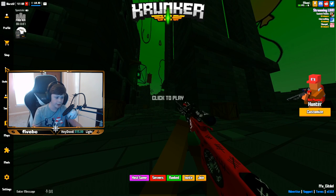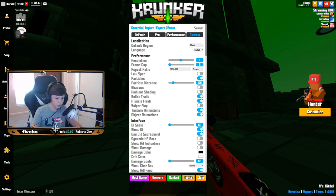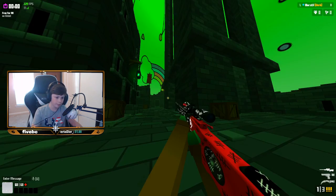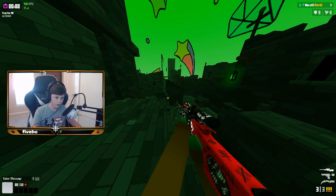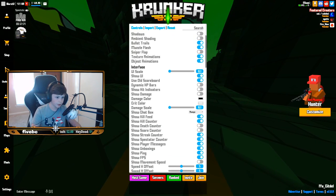Sniper flap I turn on and off, it just really depends — right now I have it off. Texture animations and object animations are both on just because those settings just came out like yesterday, so I have them on by default.